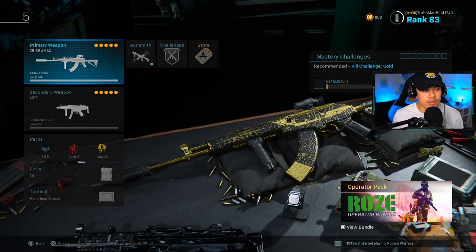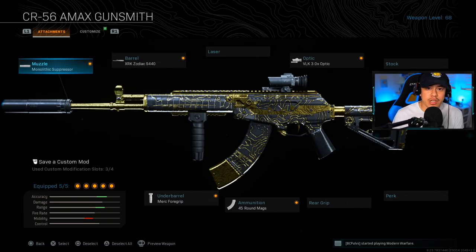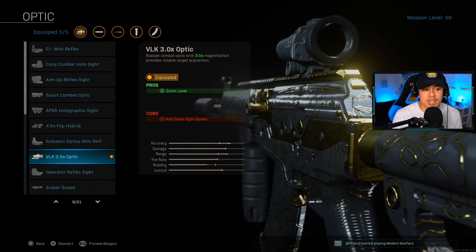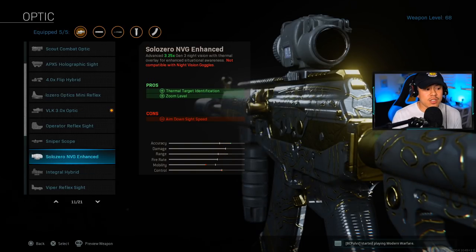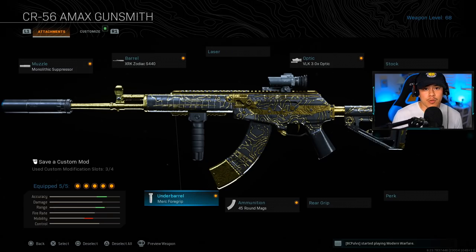For the first loadout we're going over the CR56 AMAX, one of the new weapons introduced in Season 4. Compared to other assault rifles, this one needed to be included in the top five. For the muzzle we're running the Monolithic Suppressor, barrel is the XRK Zodiac, and the optic is the VLK optic. The reason I use this optic in most loadouts is because it actually reduces recoil, even though the game description doesn't mention that. For ammunition we're running 45-round mags.